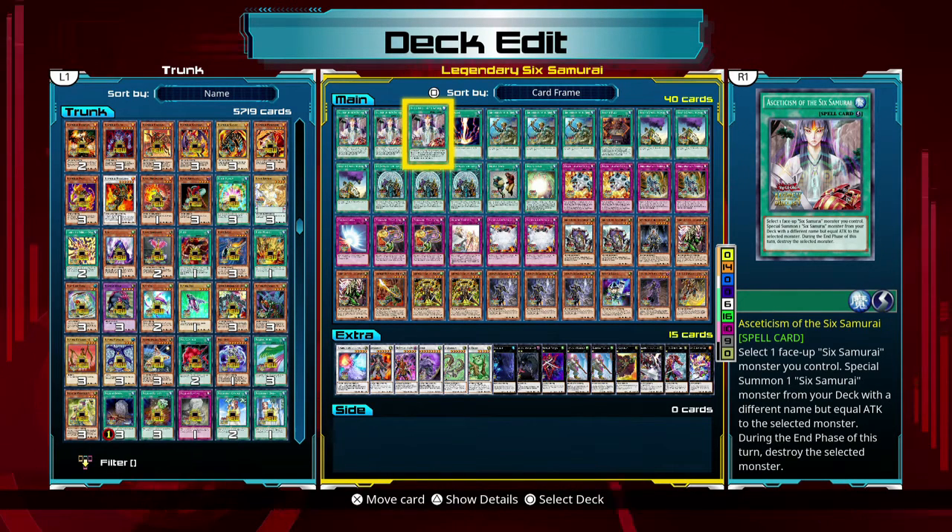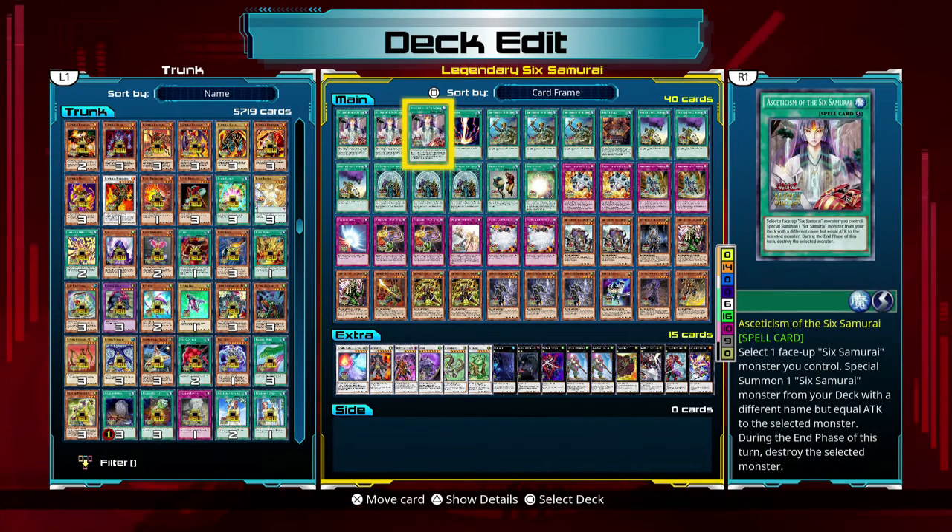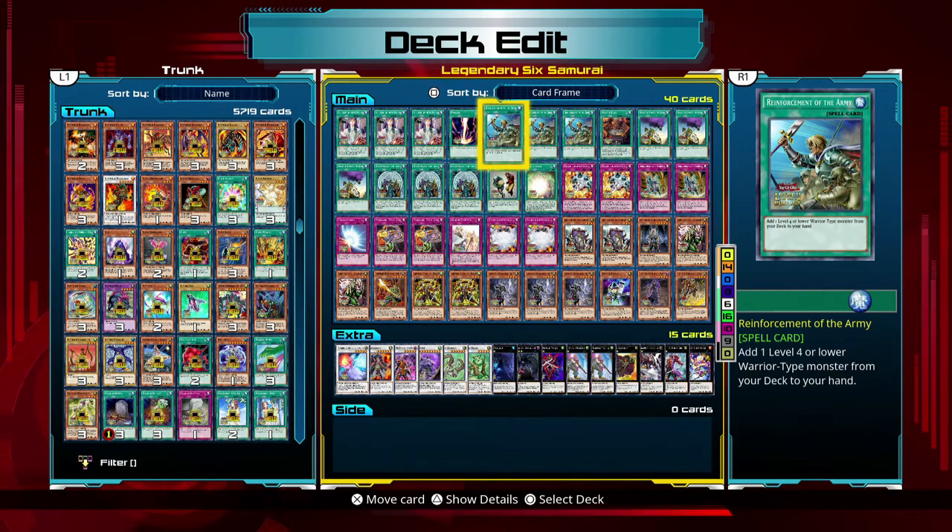It's also very useful for XYZ summoning because every other normal monster I have, aside from these guys, are all level 4. There are two that have 1,800 attack and two that have 1,700 attack, so I could use that for an XYZ summon. Raigeki is Raigeki. Reinforcement of the Army lets me add one level 4 or lower Warrior-type monster from the deck to the hand — there's only one monster in this entire deck that is not level 4 or lower, so I basically have the entirety of my monsters at my fingertips.